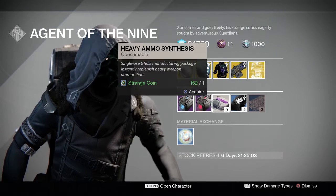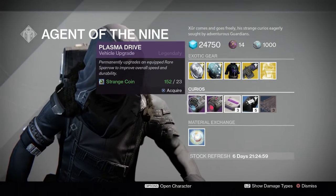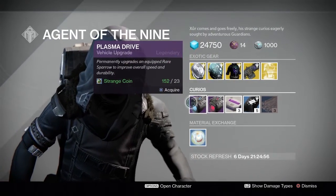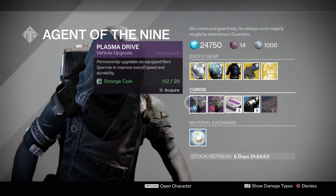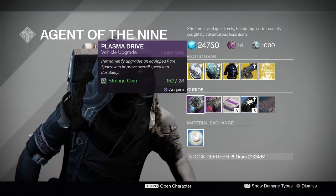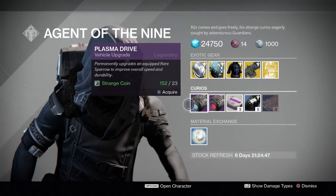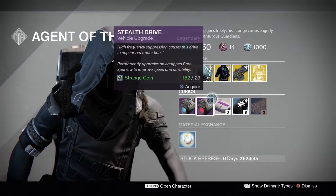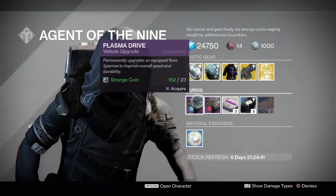We have the vehicle upgrades: the Plasma Drive and the Stealth Drive. These will change a Blue Sparrow into a Legendary Sparrow, and I don't see these too often. This also changes the Contrail color from the normal bland red to a blue or pinkish color. Pretty unique — if you want to be different, go ahead and pick one up.